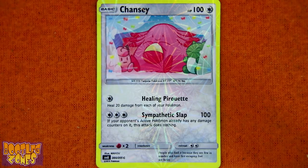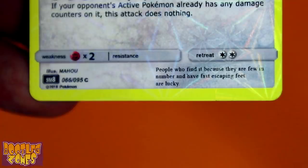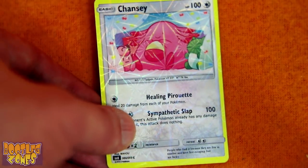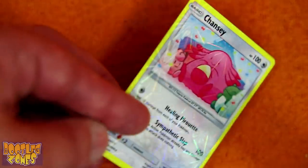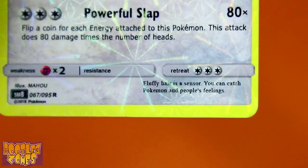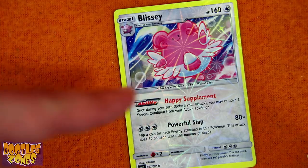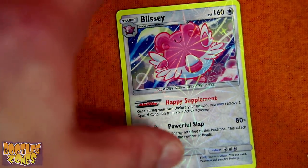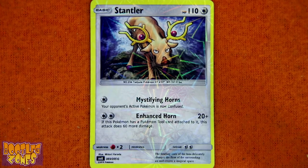Time to get the lowdown on Chansey: 'People who find it because they are few in number and have fast escaping feet are lucky.' Are they saying the few who managed to escape Chansey are lucky? Our tadpole Chansey's now grown up into the angler Blissey: 'Fluffy hair is a sensor. You can catch Pokémon and people's feelings.' Give me my damn feelings back from your hair, egg.